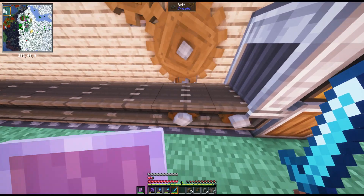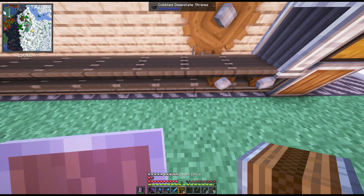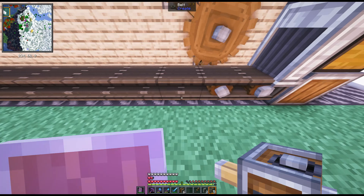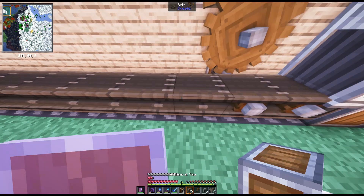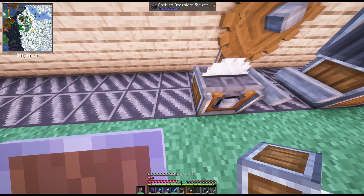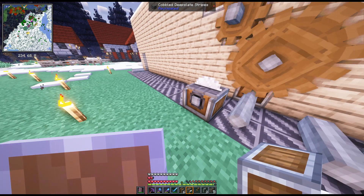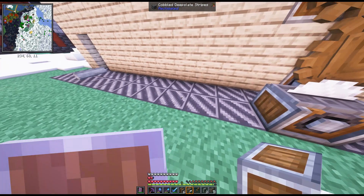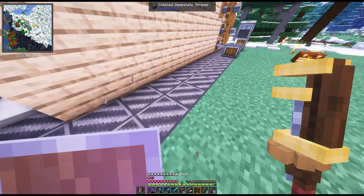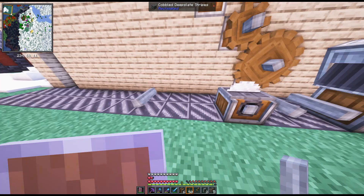Basically I just need to power a bunch of mechanical saws — it shouldn't be too bad. I could probably put chain drives down for this. I just need one for stripping them, and then once they're stripped they can come through and I'll deploy the brass. Yeah, I think I've got this. I'll put a deployer right here.